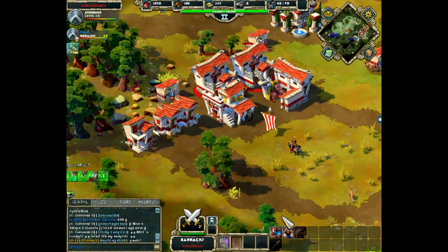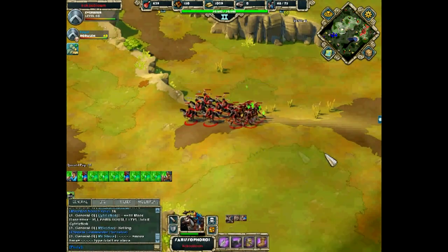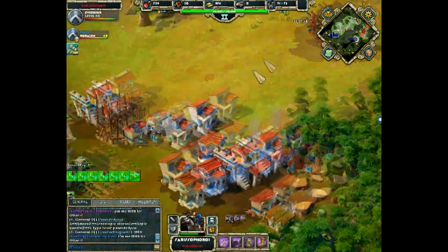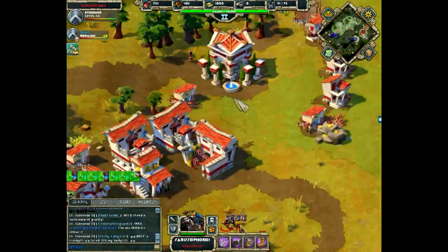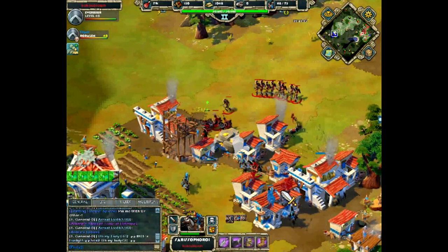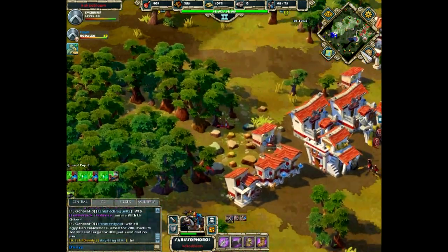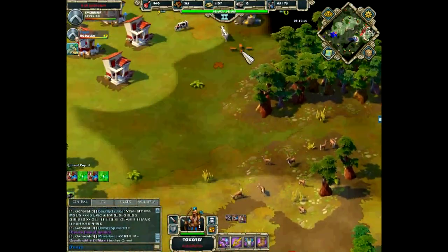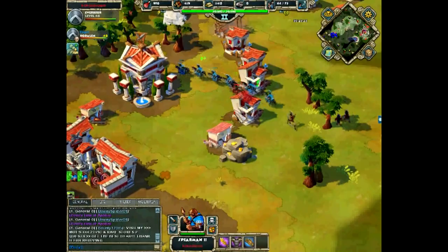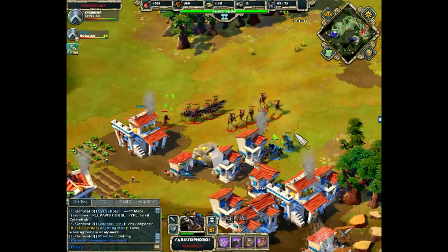Coco is producing more units and moving cavalry, archers, and spearmen to the left side of the map to harass Edge X. Edge X retaliates by harassing the bottom of Coco's base. On the top of Edge X's base, Coco's large force of archers and cavalry is doing heavy damage. Meanwhile, Edge X's cavalry have slipped into Coco's base through the fog of war and are attacking his gold mine.